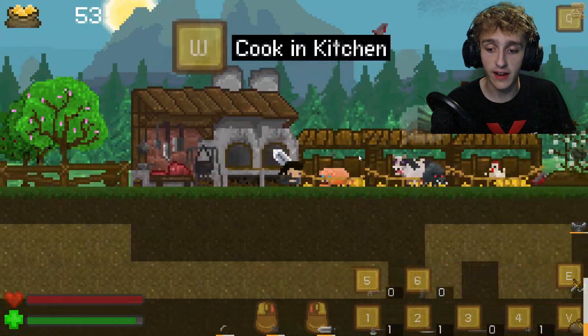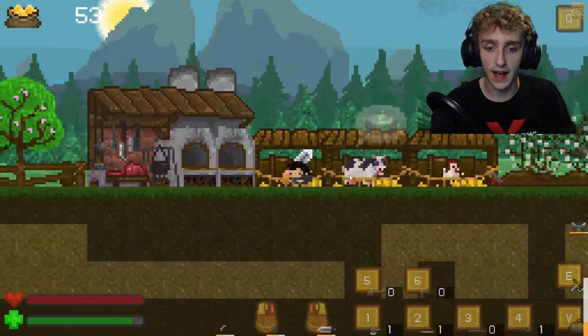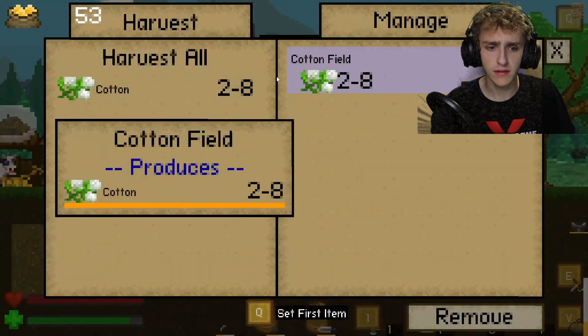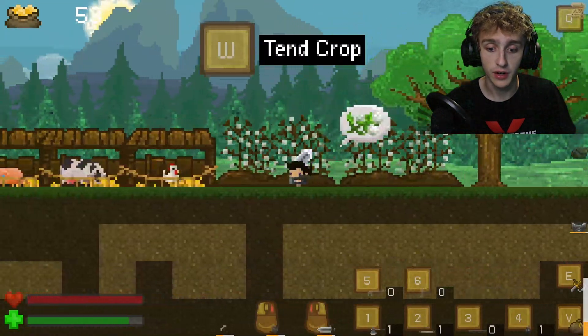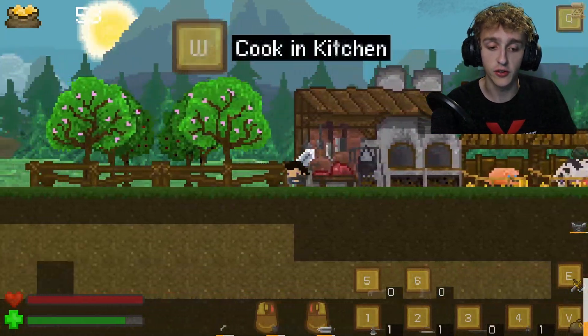The first thing I've done is improve our farm. As you can see here, we have a pig, a cow, a chicken, and some cotton. So we've got quite a bit of the farm upgraded and built. That's one thing we've done so far.